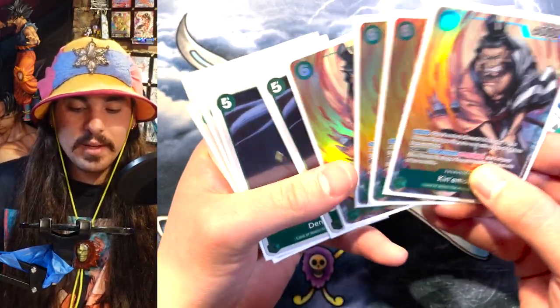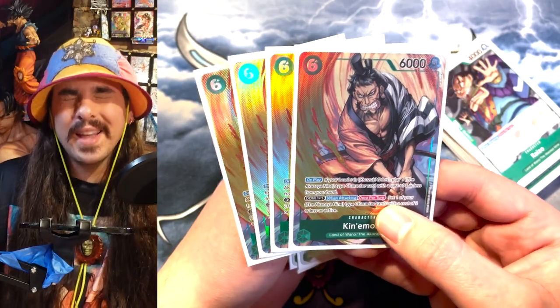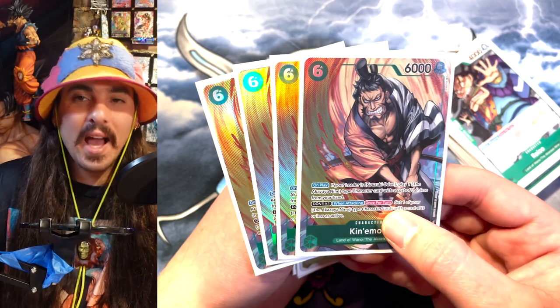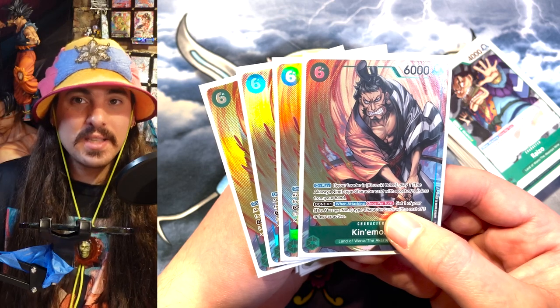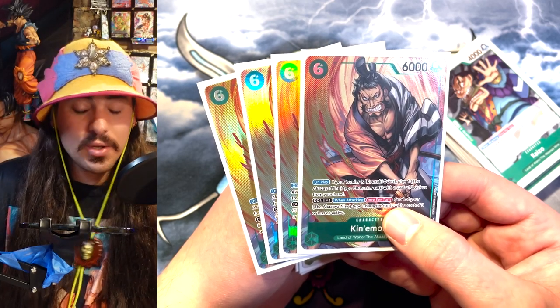And then we got the MVP of the deck — Kinemon. Kinemon is so dang good. This guy's crazy; I really doubted him until I played with him. On play, he plays a three cost. So basically, you're getting nine Don value out of six as soon as you play him, because you're playing a six-cost 6k and a three cost.